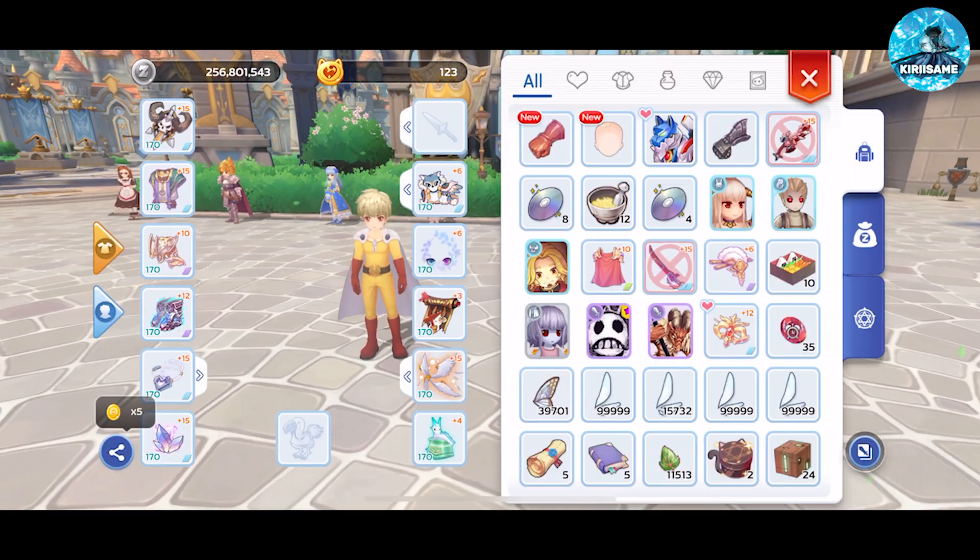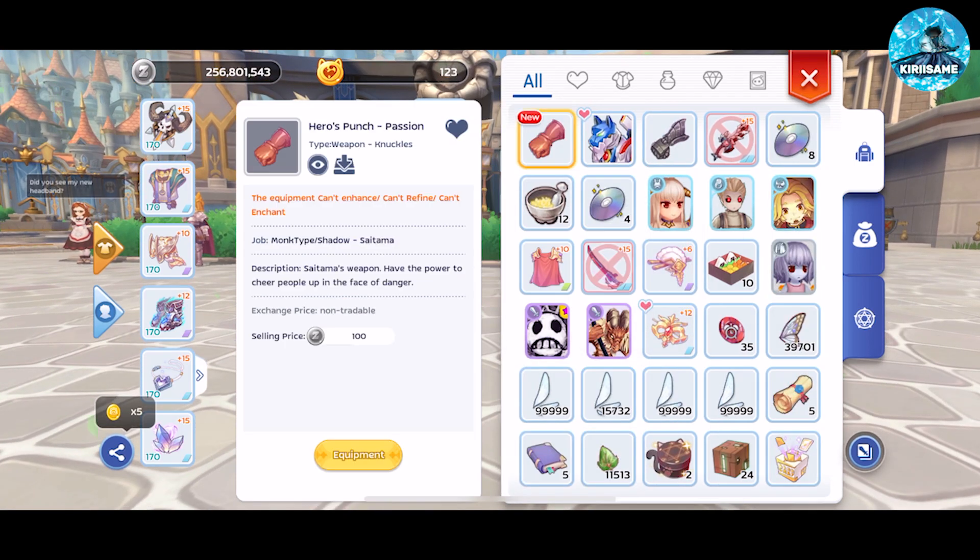Just like Genos, unlocking Saitama also gives you his headwear as well as his weapon skin.